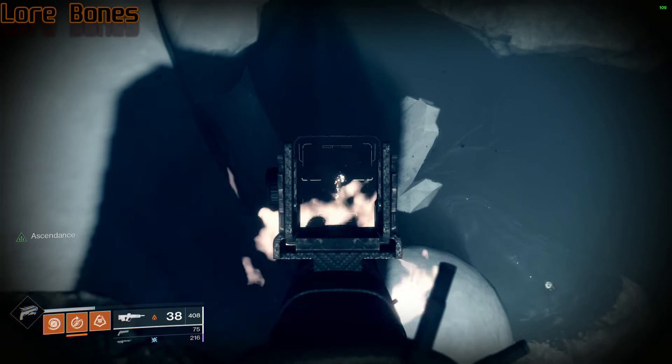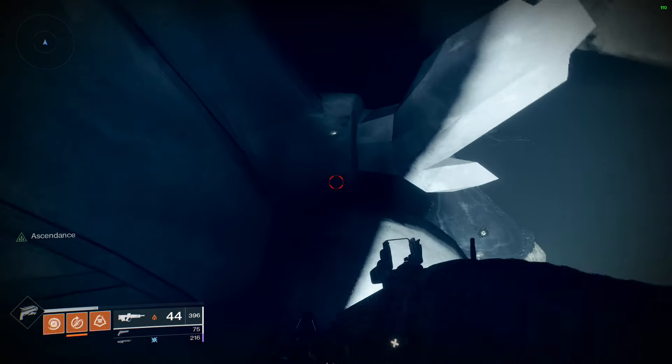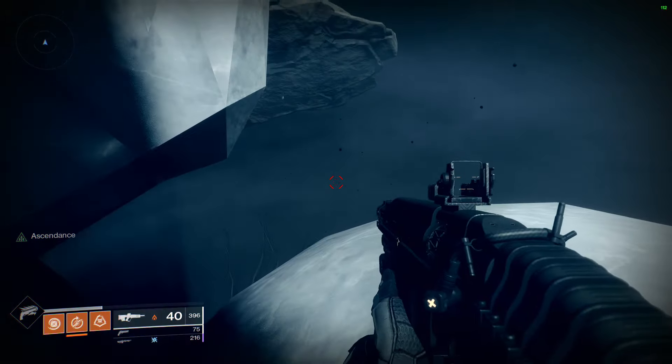At the statue we were just at, you also want to grab the lore bones — they're going to be right there on the statue's arm. I already grabbed them but for reference they'll be shining and visible from up top. You can jump down and grab those. So to summarize: there are two eggs in here — the first one above the portal and the second one behind one of the broken pillars, reachable from the top of either statue. The lore bones are on the statue's arm.